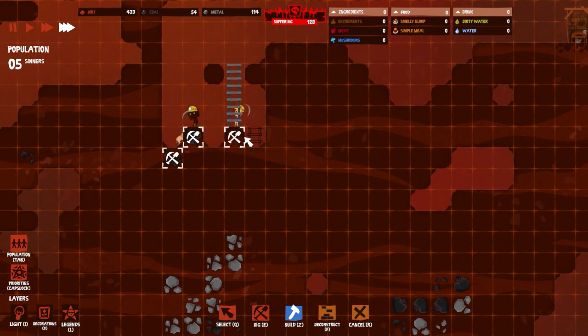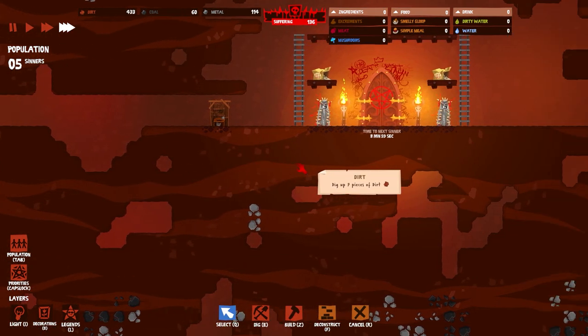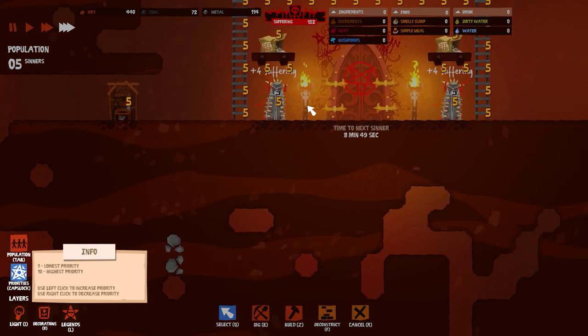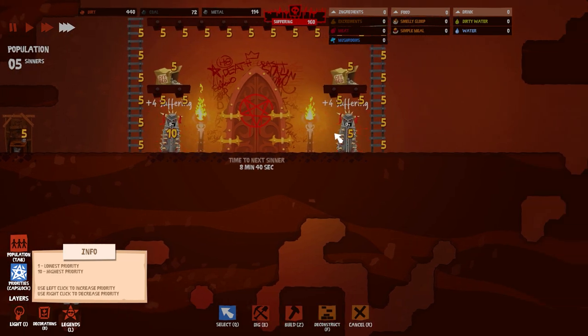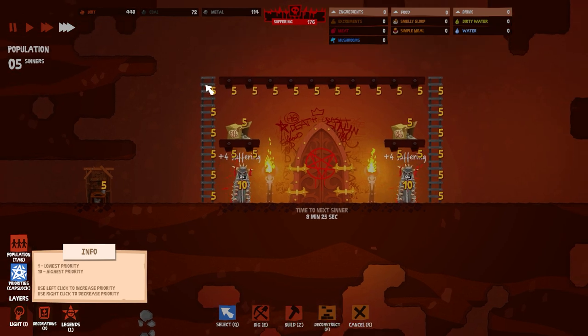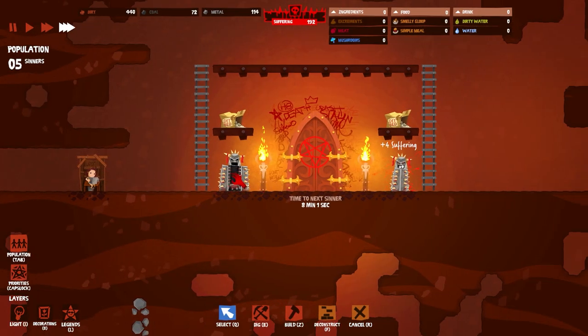There are quality-of-life things that they don't have that we have in Oxygen Not Included. For example, setting priority — you have to left-click to raise it up, right-click to lower it down. It would be much easier to paint those things on, because imagine if you want to prioritize a long ladder: you have to click one-two-three-four-five over and over, whereas in ONI you could just go P9 and select everything — you're done. Hopefully something they resolve in the release.